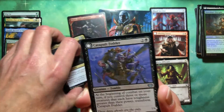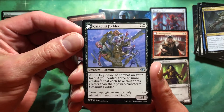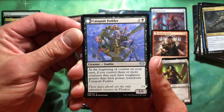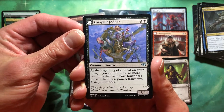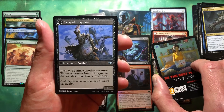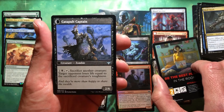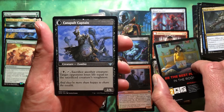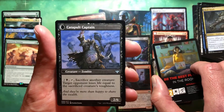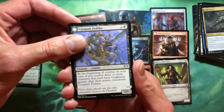Uncommon for Catapult Fodder. Two and a black for a creature zombie 1/5. At the beginning of combat on your turn, if you control three or more creatures that each have toughness greater than their power, transform Catapult Fodder. And what do we get? A 2/6 zombie that says: two black, tap, sacrifice another creature — target opponent loses life equal to the sacrificed creature's toughness. I still want to build around that. It's like a Doran deck!